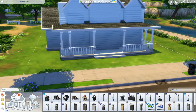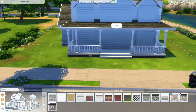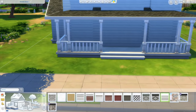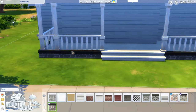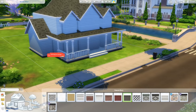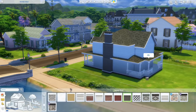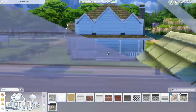The foundation definitely needs a color. All foundation options are free, so you can do whatever you want. I like a stone-looking one from Get Together, but we'll go with something simple today with a white top. Applying it to the main foundation and the porch area in the back as well.